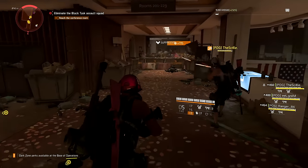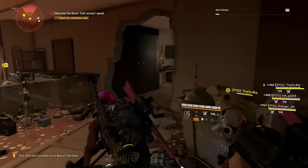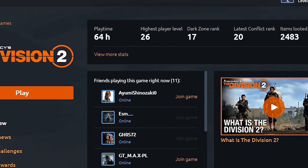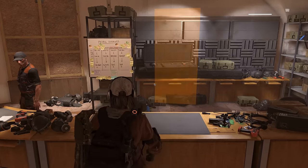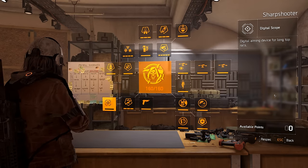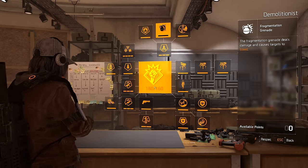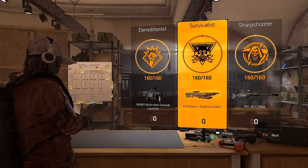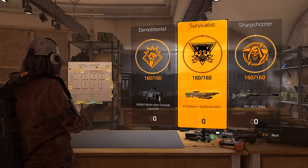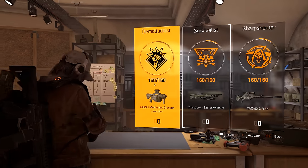I myself don't have that many specialization points yet because I just haven't had the time to do this — between making videos and streaming PvP, I've only got about 65 hours playtime, so I'm a little behind. But most of my friends already have all the specializations completed, not on one but on two characters, and they're in the process of getting it done on their third. It is by far the fastest way to get specialization points. You just need to invest some time up front to get somebody with a fresh level 30 character that hasn't completed the invaded missions yet.